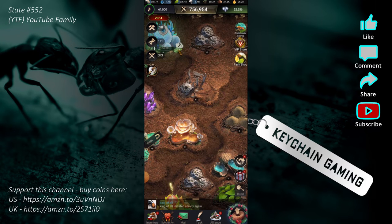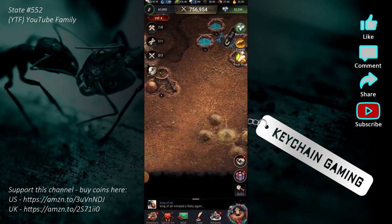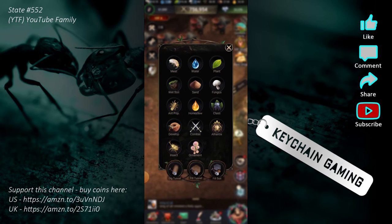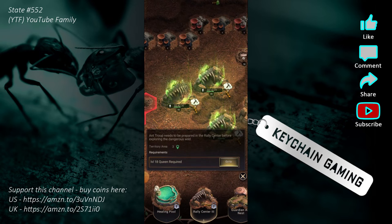Transitioning back to ant habitats — there are a total of four, meaning you'll have four total marches in this game. The last one doesn't unlock until Queen level 18.